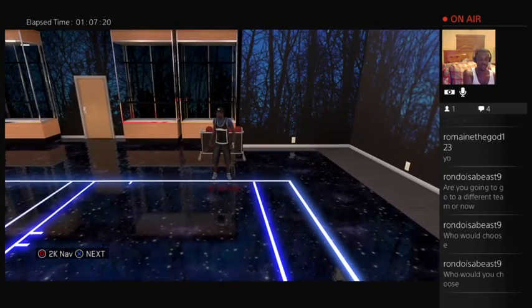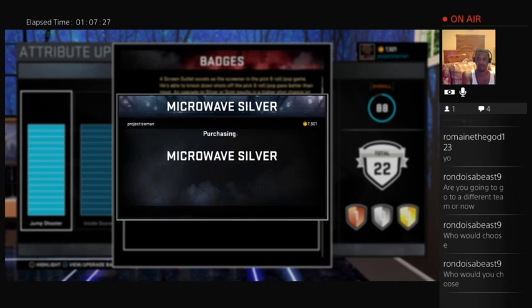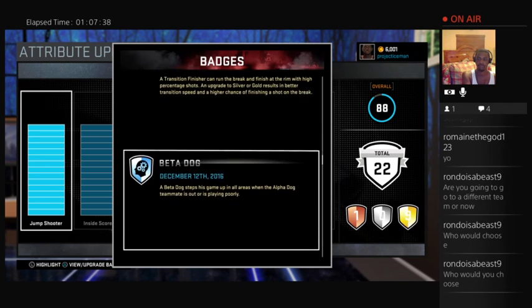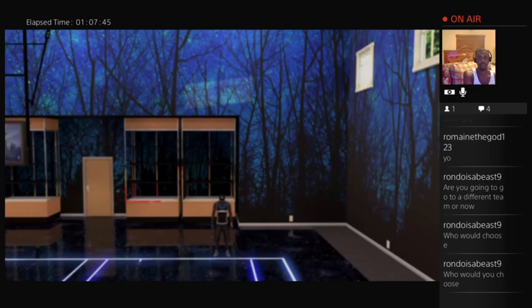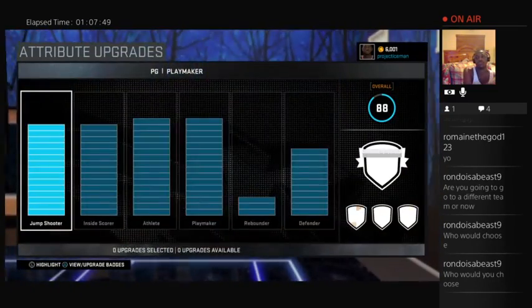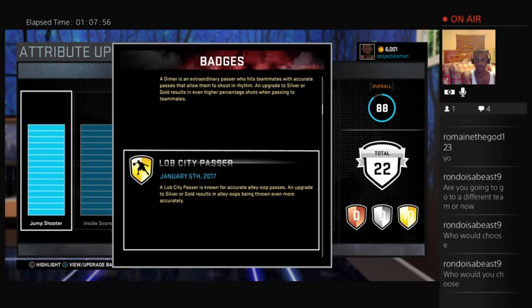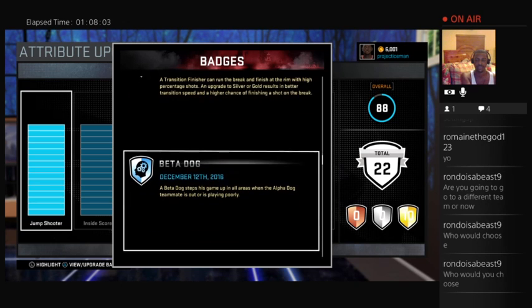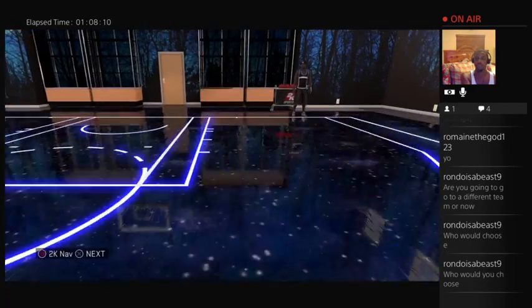Okay guys, I'll call this an episode after I upgrade that badge I just got. Now I've got 10 gold badges. For those wondering what my badges are: Relentless Finisher, Screen Outlet, Microwave, Dimer, Lob City Passer, Pick and Roll Maestro, Pick Dodger, Break Wall, One Man Fast Break, and Transition Finisher. And then some other passive cards and badges as well.